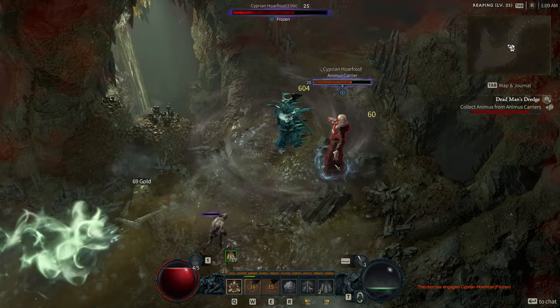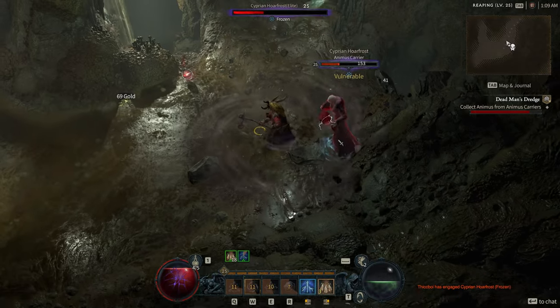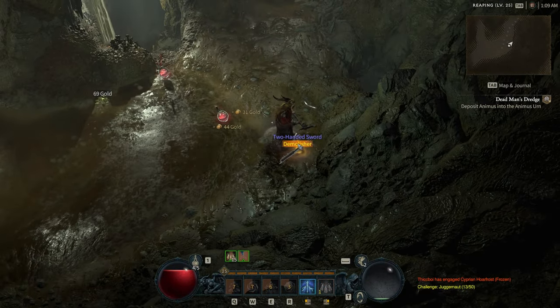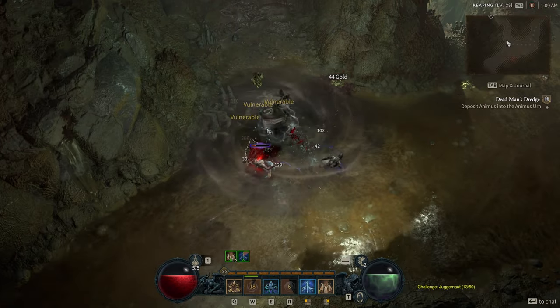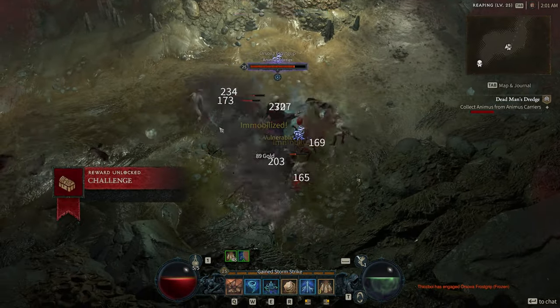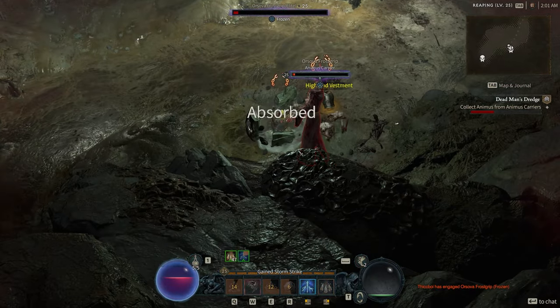Now I tried running Hurricane at first, but quickly noticed it dropping off in terms of damage. It started to tickle enemies despite all the ticks, and it also didn't seem to proc anything at all. I'm not sure if this is a bug or if it's just rolling the dice for lucky hits at the very start. Sadly it just didn't fit the build despite looking very cool, so I switched it out for Tornado, which functioned as my big AoE core skill.